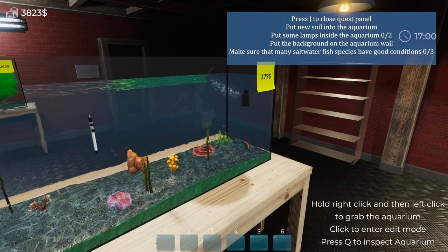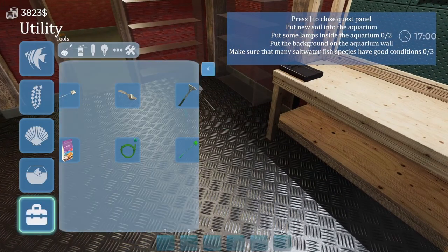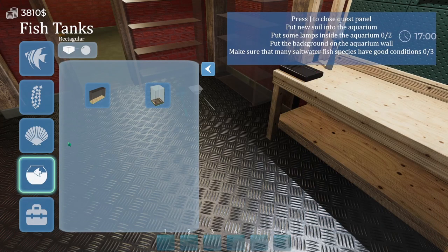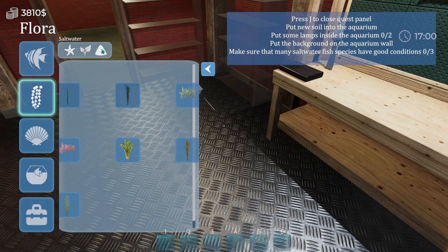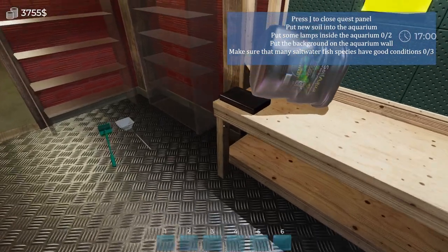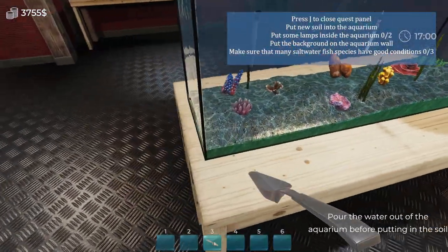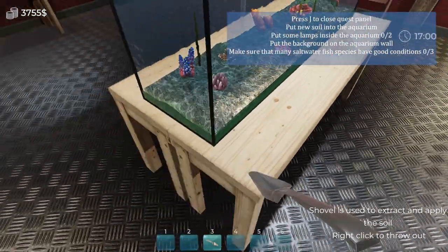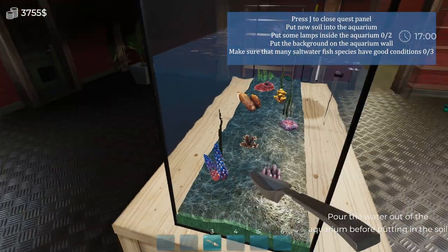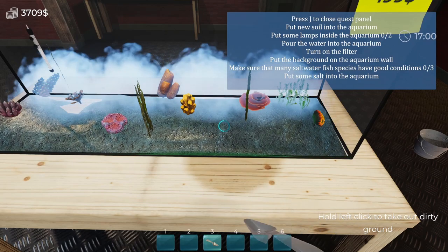Now we're gonna hit J — it wants us to put new soil in here. I don't know if I need to actually remove it but we're gonna go ahead and buy a shovel, then get this soil bag. Don't need it just yet but we have it for when we need it. When you left click on this it's telling me in the bottom right: 'pour the water out.' So we've got to get a bucket, get this water out, then get the soil.